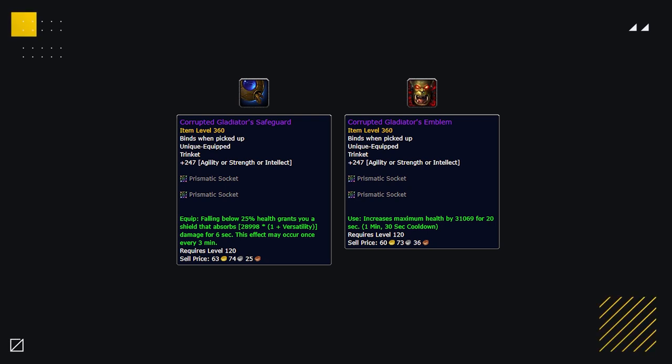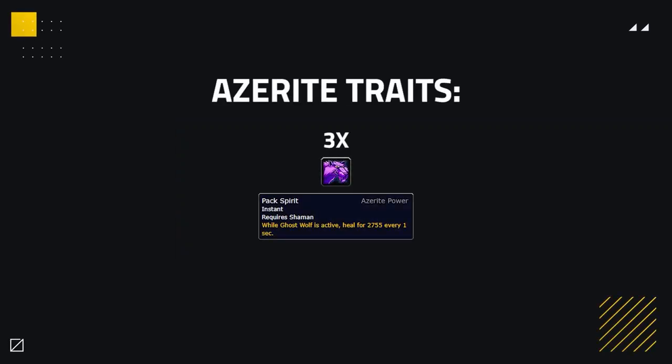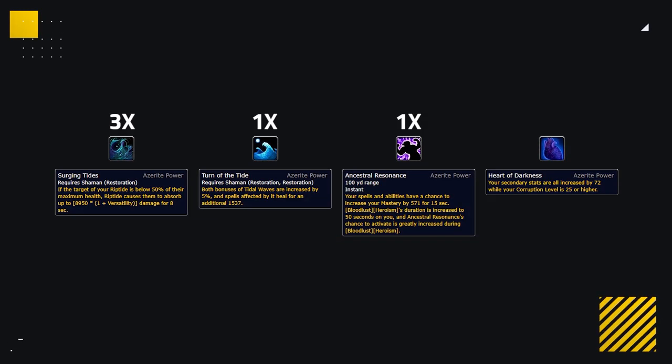Some other options for when you need even more defensive capability are either a Safeguard or Battle Master trinket. Safeguard can be great to keep you alive in stuns, and Battle Master is good all around when you're getting focused. As for azerite, Restoration Shaman funnily enough wants to focus on getting a minor trait above all else: Pack Spirit. Having three of these makes Shaman incredibly durable when focused.